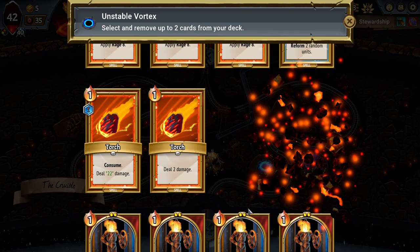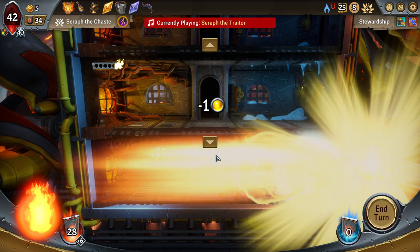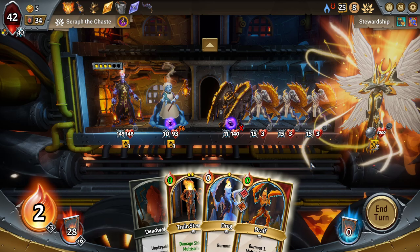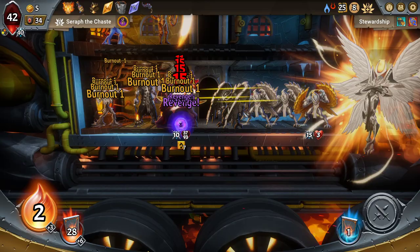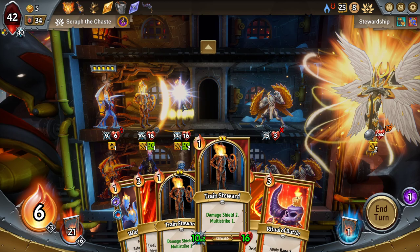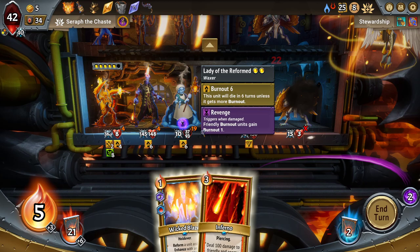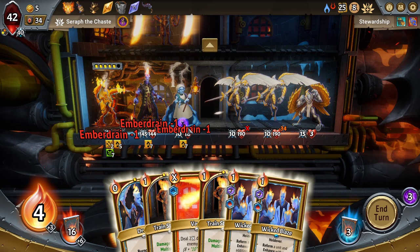We'll remove two basic torches. Then go for the Seraph to chase boss fight. Remove half of our buff and debuff stack effects — that's fine. So obviously we're not going to be heavily banking on rage; we're going to be instead trying to use Wicked Blaze reforms in order to get our power. I'll put a draft down super early. Let's just make sure we get those played out safely — draft torch. Saving some HP on the Lady of the Reformed right now.